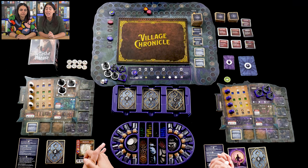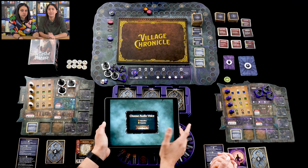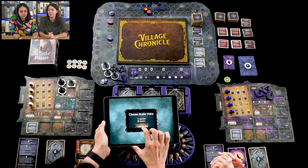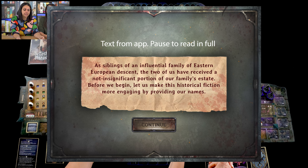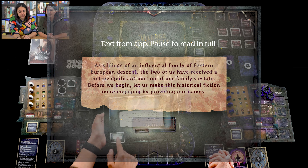First we have to start with the app — there's a companion app that moves you through the story. We'll get to take a couple of choices, including the audio voice. Some areas are read aloud but a lot isn't — you'll have to do most of the reading yourself. It's a two-player game. We'll take screenshots for the screen so you can pause and read.